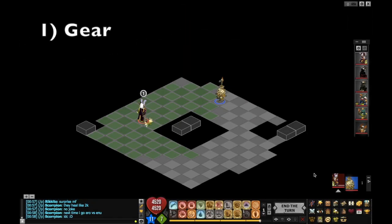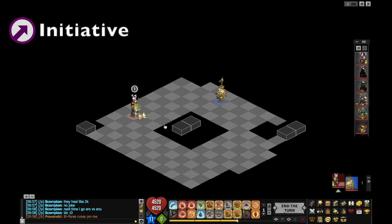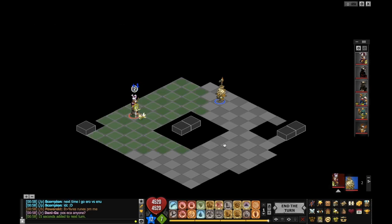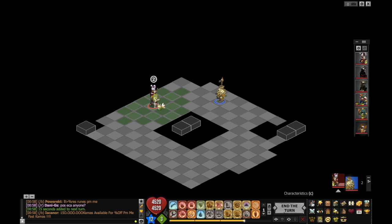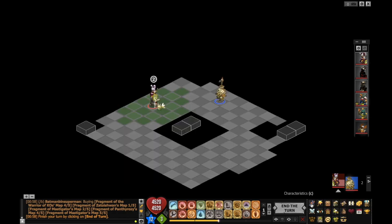The first thing is gear. Rogues are a bit different from other classes because you might have to prioritize some things you don't necessarily prioritize with other classes, namely initiative. In terms of 1v1, initiative is one of the most important things you can have in a fight and it can definitely be a game-determining factor. Whenever I make a set, I try to have at least 3,000 initiative — over 3,500 is good — and always have the option to increase your initiative, whether via trophy or a mount that gives 1,000 initiative.